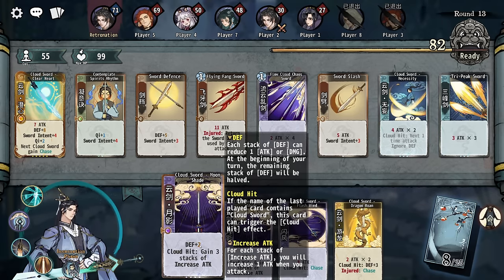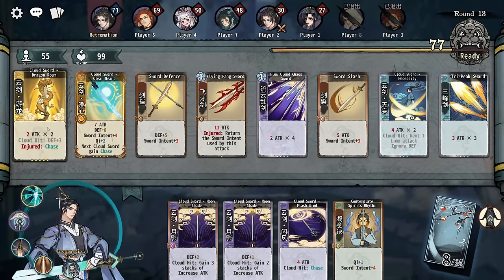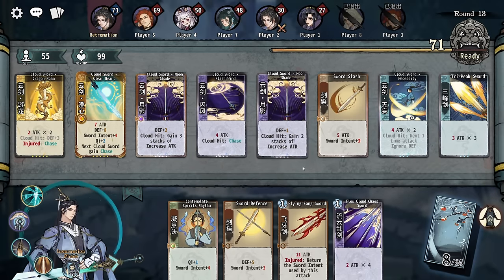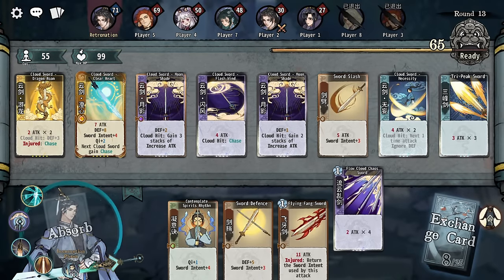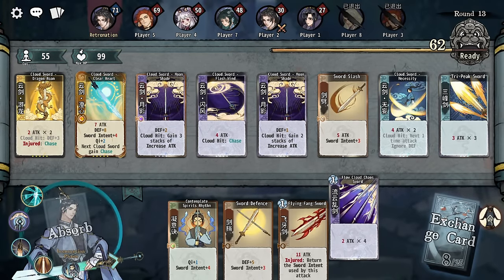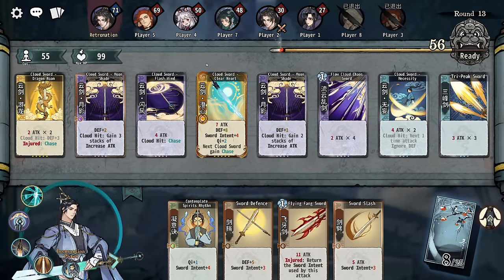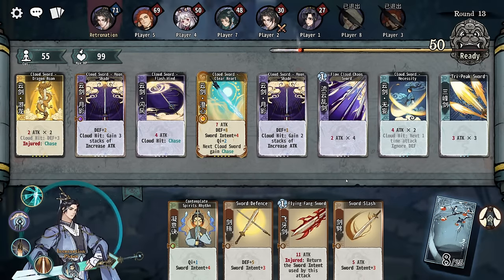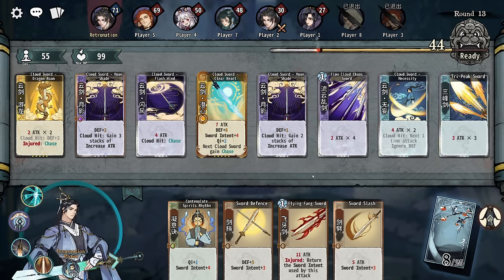Next Cloud Sword card gains Chase. Okay, we have a full pivot. Injured Chase. Next Sword gets Chase. We have two Chi still. Okay. Awkward but good.